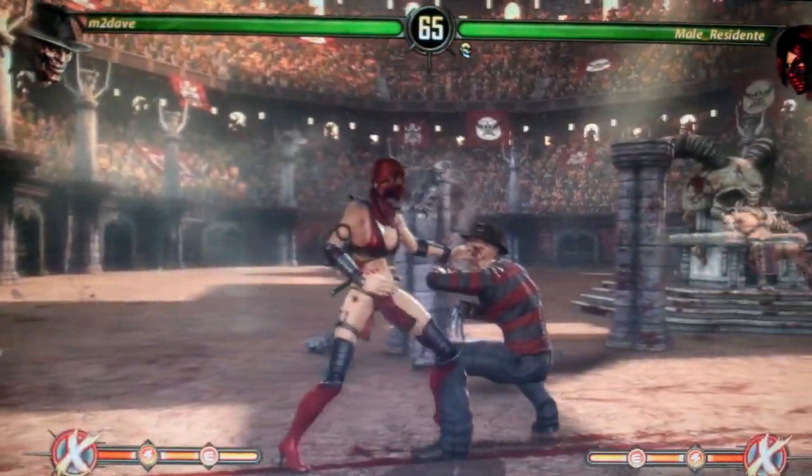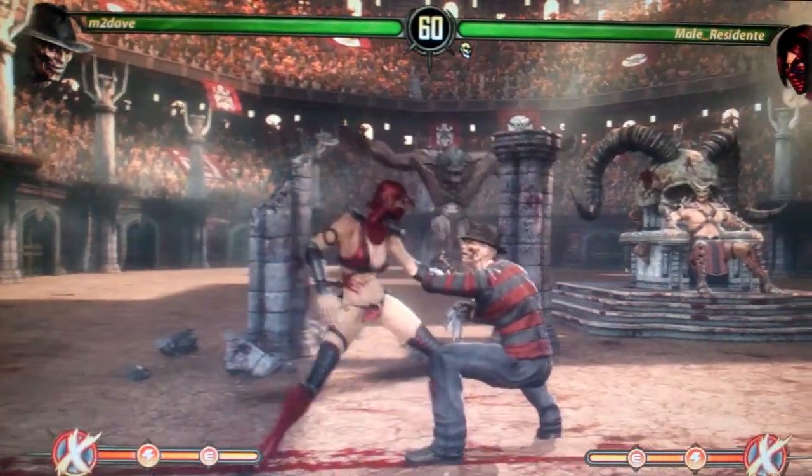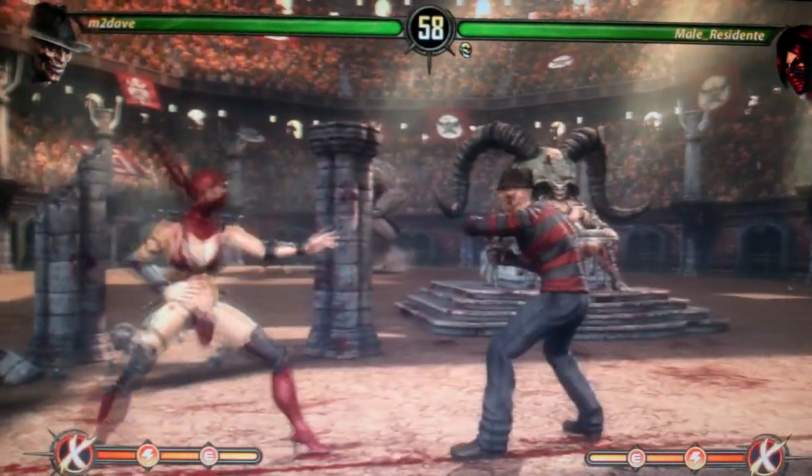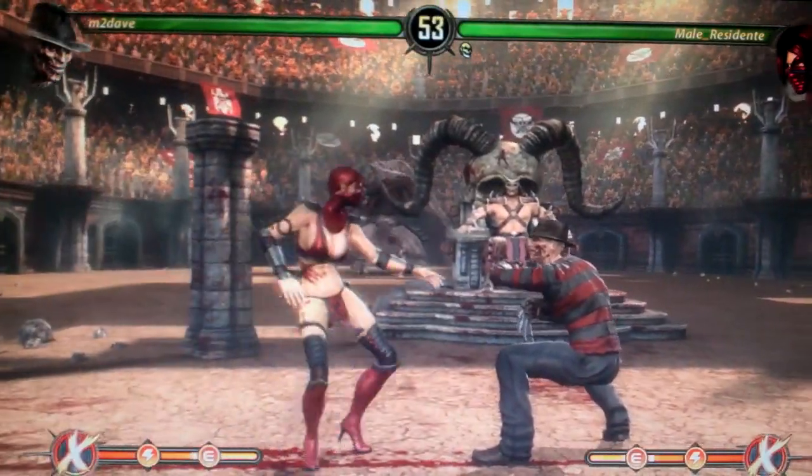M2Dave has found a way that you can avoid the Enhanced Dagger without letting go of crouch and risking yourself being hit. M2Dave is going to go to neutral after blocking the 1-1-2 while crouching, and Enhanced Dagger will whiff.